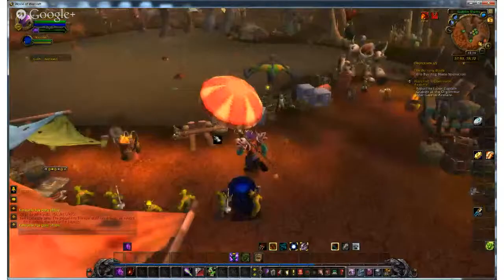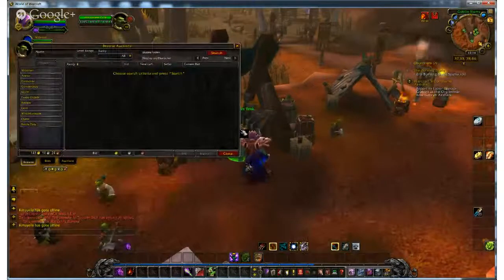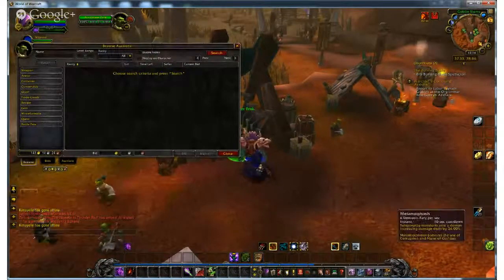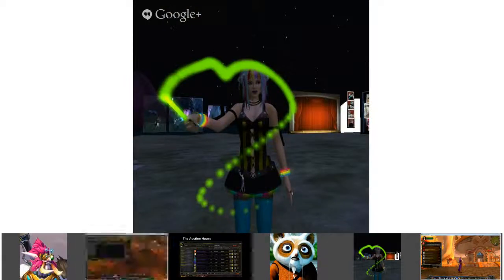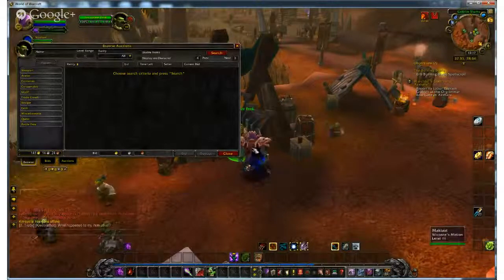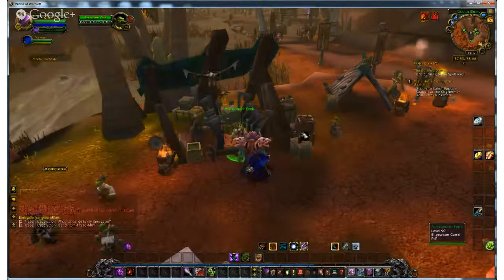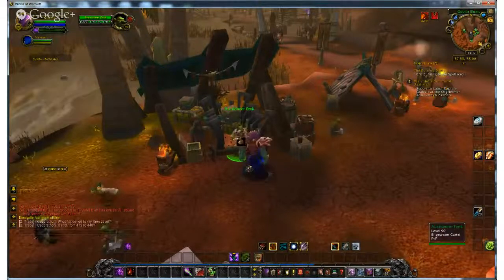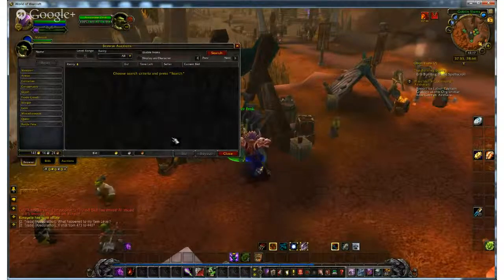In the Goblin Slums you can find the auction house easily since everything is well-organized. You look for the auctioneer — there's usually a sign out front as well. You talk to the auctioneer and a window pops up giving you options to browse, with lots of different things to play with.